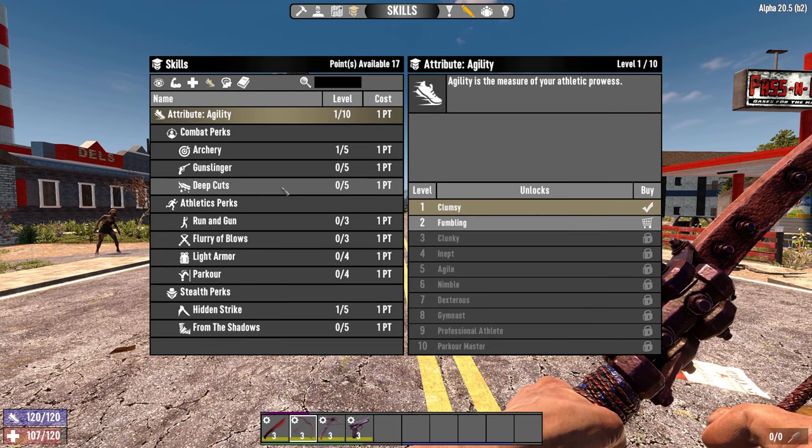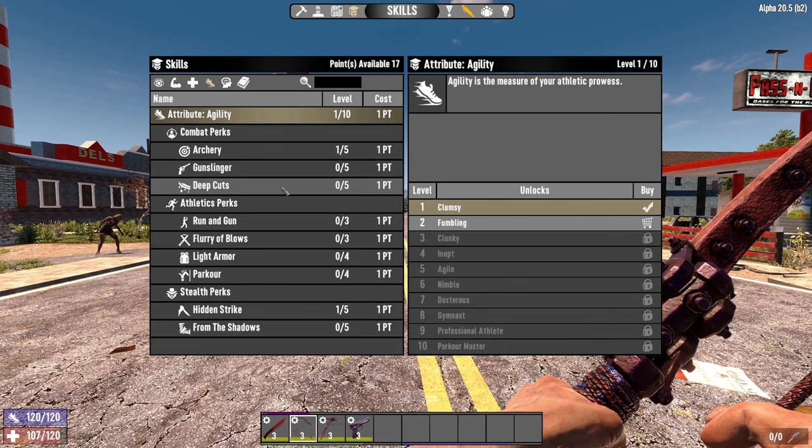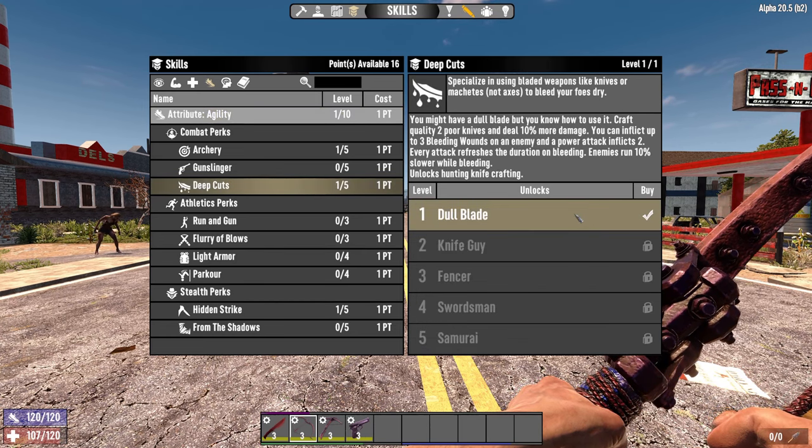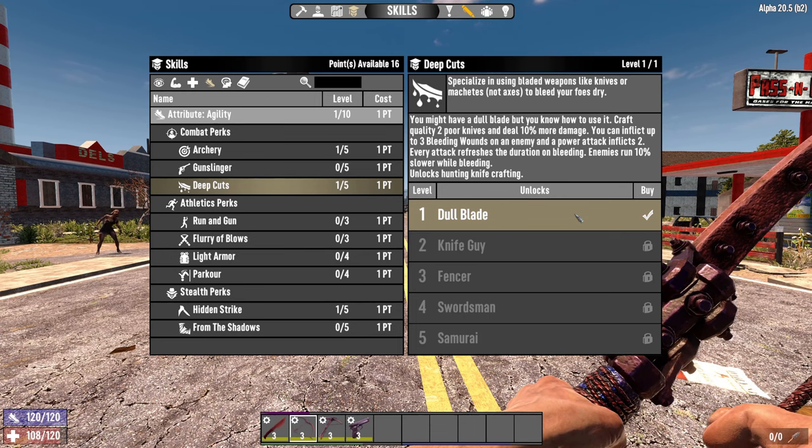Coming back to agility, we're going to put one point into deep cuts. This is good because it unlocks the hunting knife, which is better than the bone knife, and also allows you to craft quality 2 knives with bleeding. You can inflict up to three bleeding wounds on an enemy, and a power attack inflicts two. Enemies run 10% slower while bleeding, which makes it easy to get away.